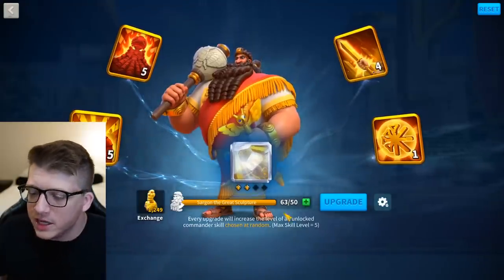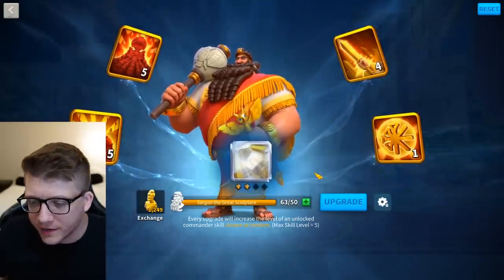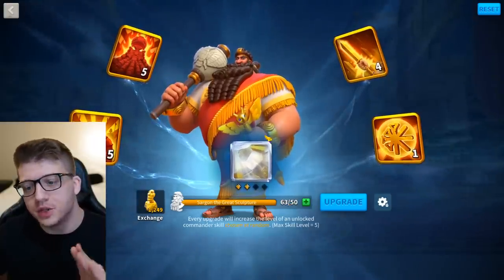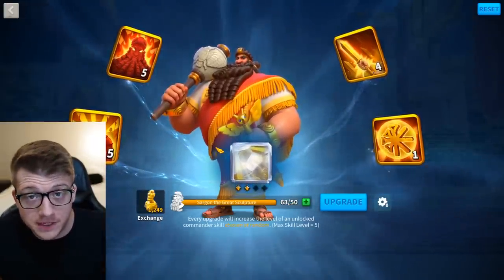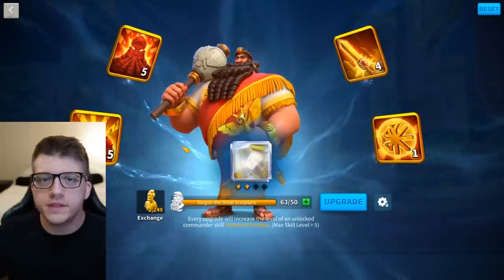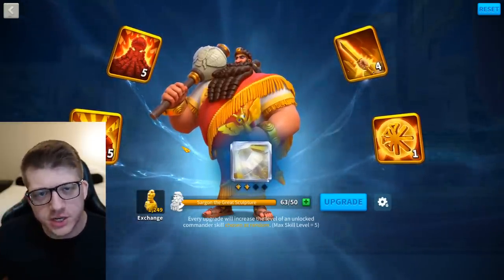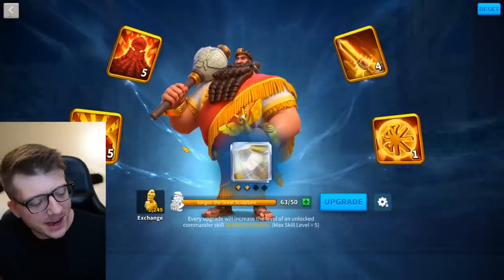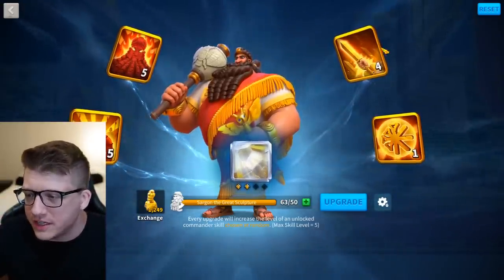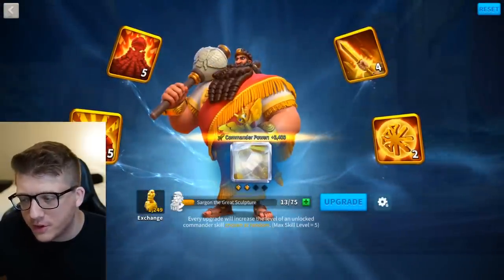That was absolutely degenerate - the biggest dgen wheel of fortune of my life. We got 63 sculptures of Sargon total. I spent 70,000 gems and got 63 sculptures plus universals. I got at least 15 from the rewards. Even if we only include universals from the spin rewards, that's 78 legendary commander sculptures in total, which means about 900 gems per sculpture - probably closer to 850 if you count all the universals pulled from the wheel.